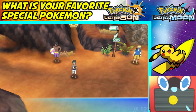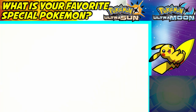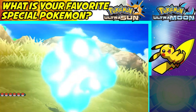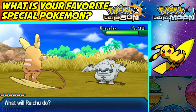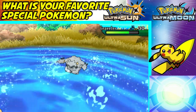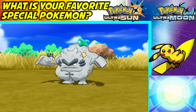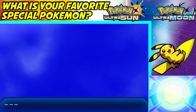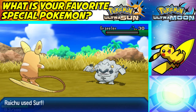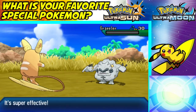Let's test out our Surfing Raichu on a random route. Our target is a Graveler — great, because it's Rock type and will take a lot of damage from Surf. Raichu has pretty good Special Attack and Speed, so it's a cool Pokemon to have. Graveler has Sturdy, so it survives the first hit. Surf hits both Pokemon. Graveler calls for help but no one comes — and it gets defeated.